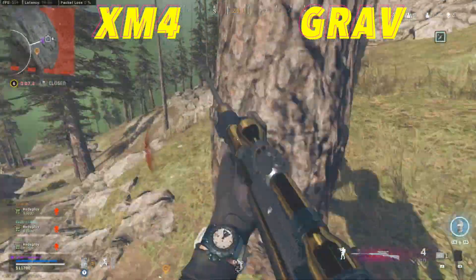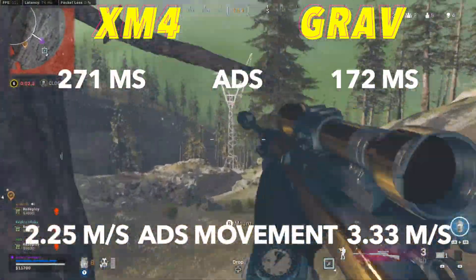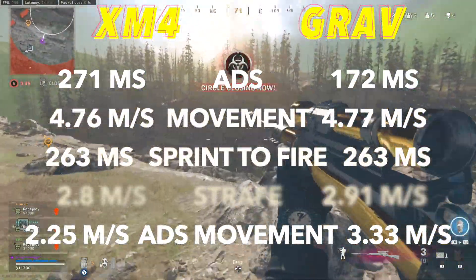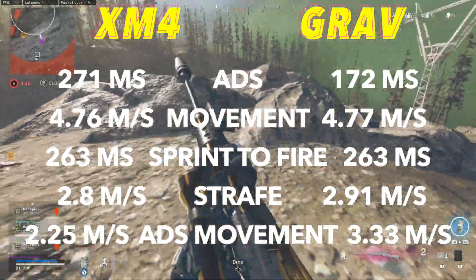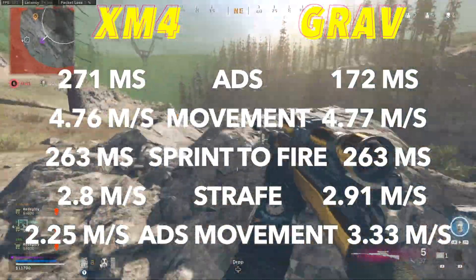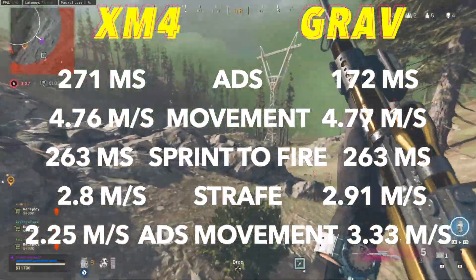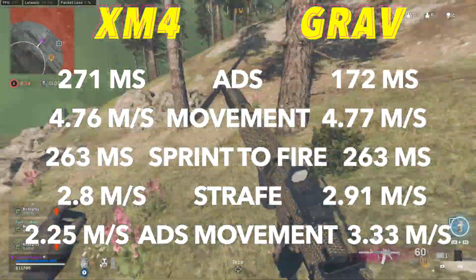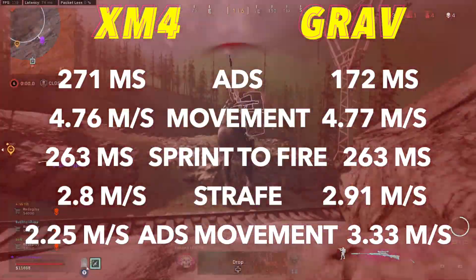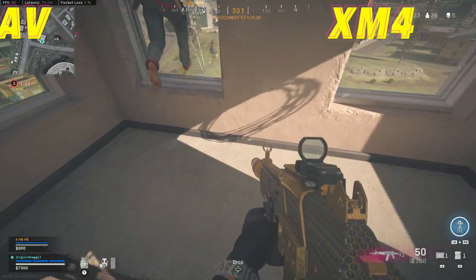Moving on to the movement stats, the XM4 is going to have a faster ADS and ADS movement speed, while the Grav will have just the slightest advantage with overall movement, and they tie on sprint to fire and strafe speed. The most significant difference is the ADS, where the XM4 is way faster — and aim down sight speed is definitely one of the more important stats for close-range weapons, which is exactly what sniper support weapons have to do. Going into this I did think the XM4 would win movement by a mile, but these weapons are way more similar across the board, including movement, than I really thought.